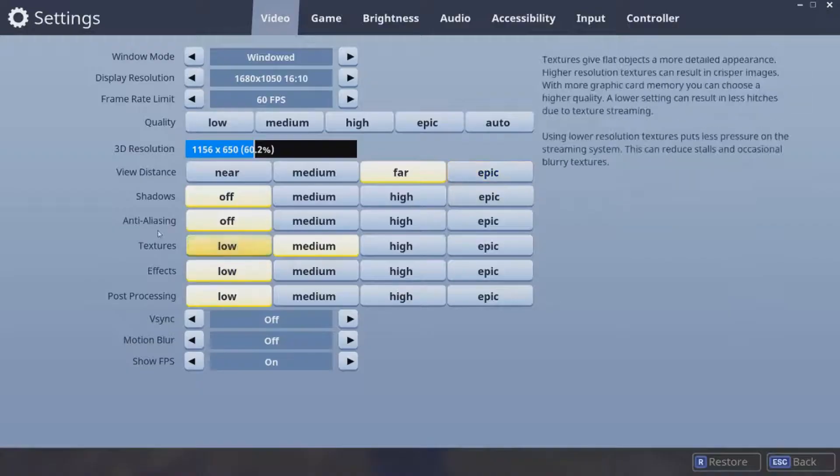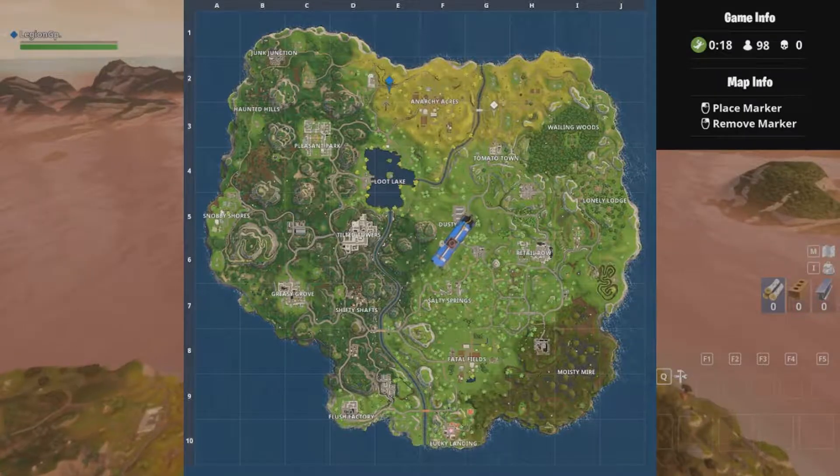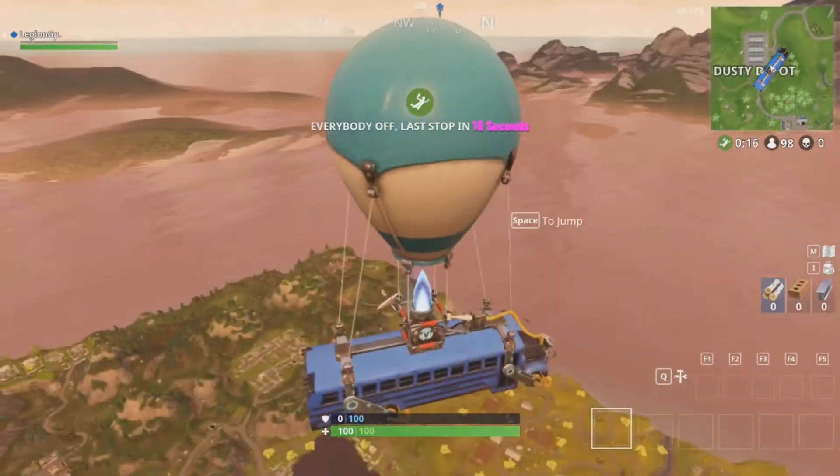What is it, guys? It is your boy LesionGP here, back with another video to bring you Fortnite Battle Royale. As you guys know, there's a challenge this week called 'search between a windmill, a pool, and an umbrella.'